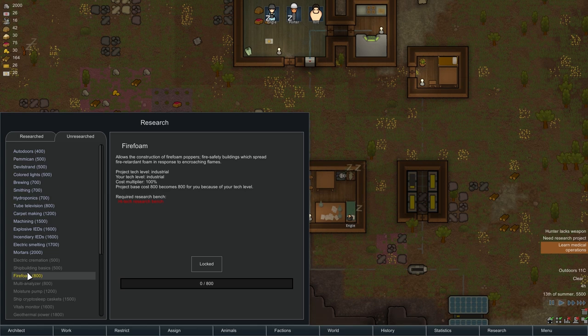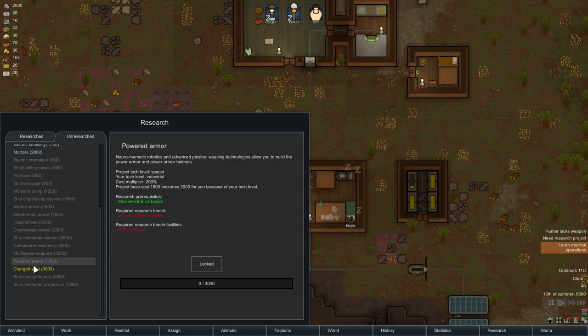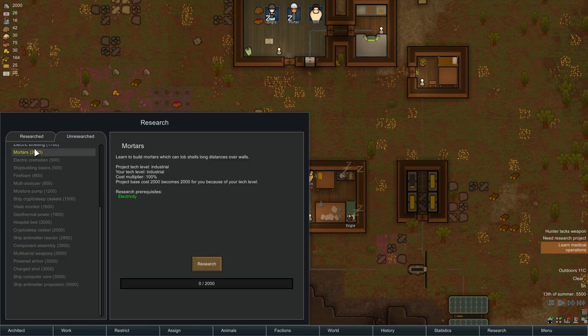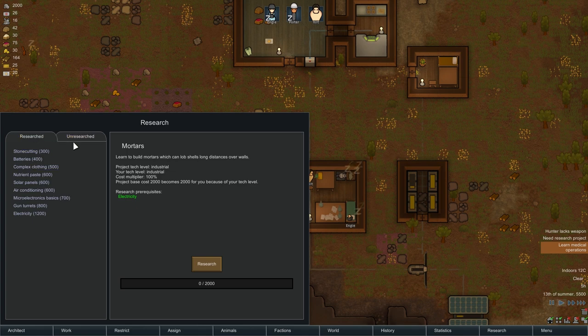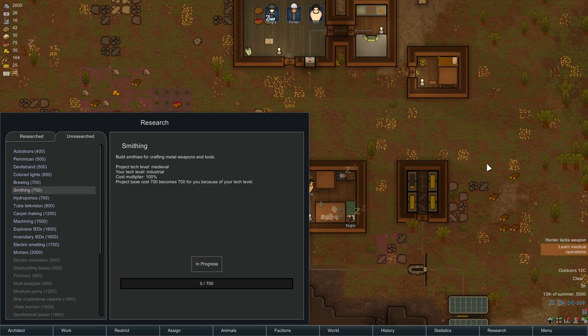Fire foam sounds interesting but we need a high-tech research bench for that. There was no high-tech research before. Oh, you can make power armor now? Wow, that has been added. Some of these things were even just mods before. What are we going to do? Smithing maybe? Machining sounds good too. All right, we're going to do smithing. That's fine - we're going to say that's good.